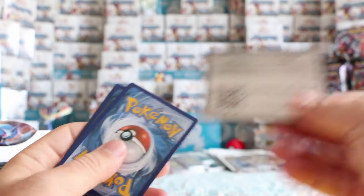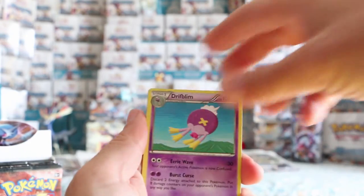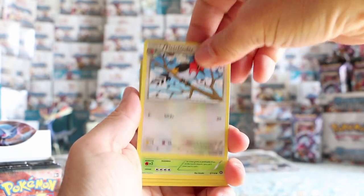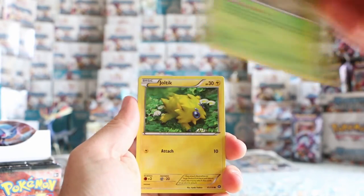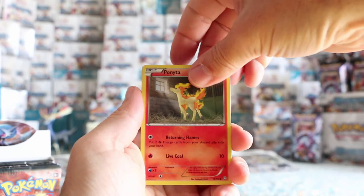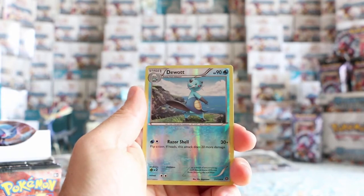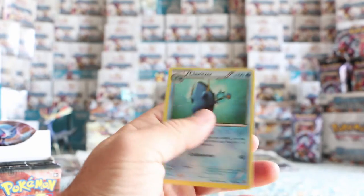Let's start back up. Another code for whoever wants. Drifblim, Fletchinder, Tangrowth, Fungus, Joltik, Litwick, Ponita again, Myril. Our reverse is a reverse Duot — nice looking card. And our rare is a Clawitzer — another non-holo rare.